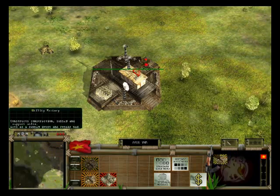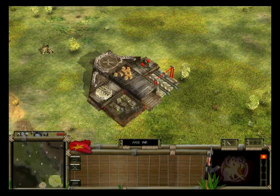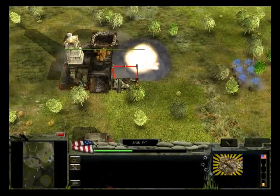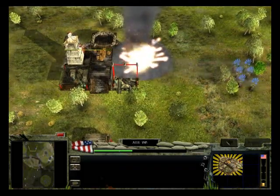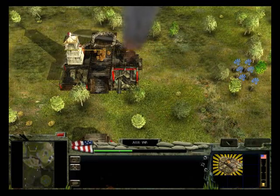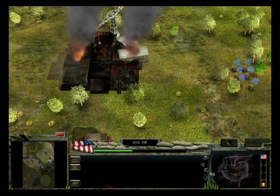When a structure is switched to another, it retains any defences in the defence slots but loses any module in the module slot. When a structure reaches moderate damage, indicated by a yellow health bar, it will lose any module in its module slot. When a structure reaches high damage, indicated by a red health bar, it will lose all defences in its defence slots as well as powering down for repair.